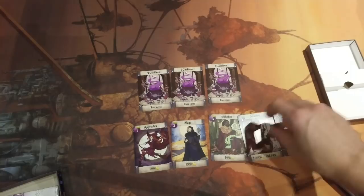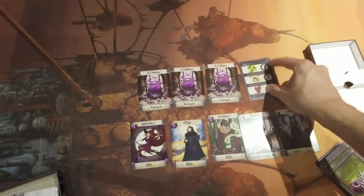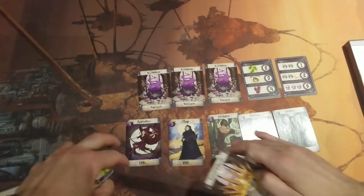Apologies for the glare. The lower numbers activate sooner but accomplish less; the higher numbers activate later but can accomplish more — a traditional simultaneous action selection game. Each player also receives one random recipe card, which can net bonus points when a filled cauldron is emptied. Recipe cards are the only random element to distinguish each player.